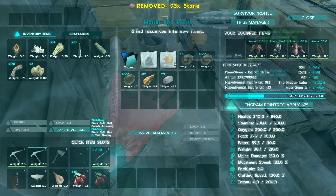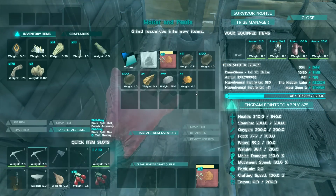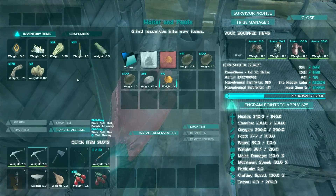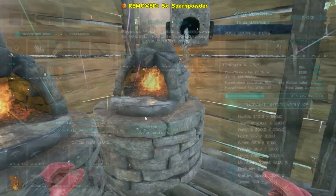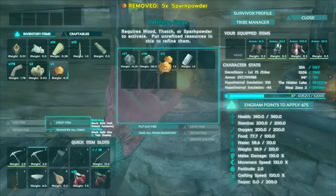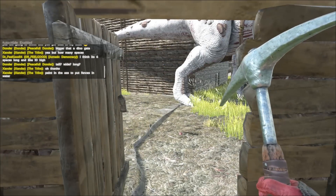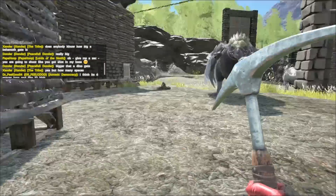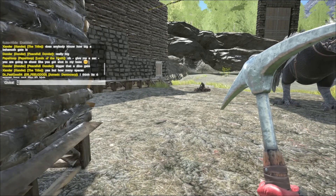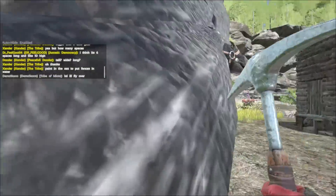I will move that over and make more spark powder. We'll slowly make our way towards the metal we need. All right, so we're gonna go — actually first see if Kyle's anvil has flint. I don't want to fly over to that base unless I have to.